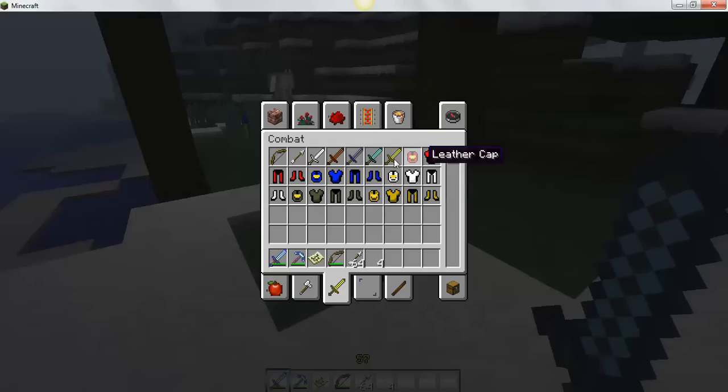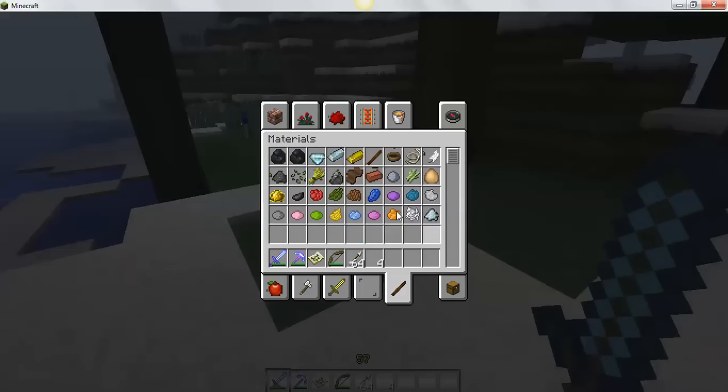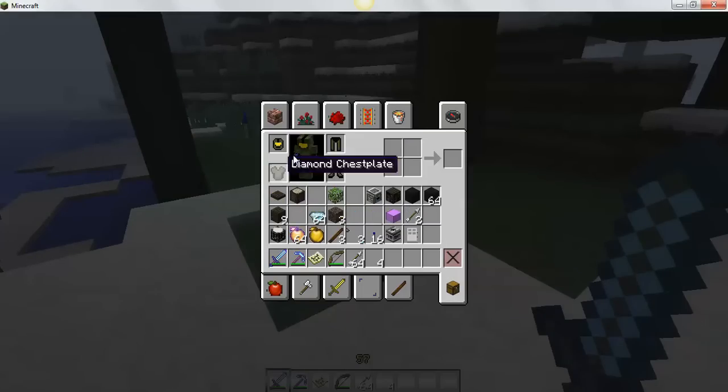Right now I'm wearing diamond armor. Here are all your swords. Here's your brewing, your potions materials. The diamonds are actually cool — and charcoal as well. My guy is wearing diamond armor so I'll take that off.